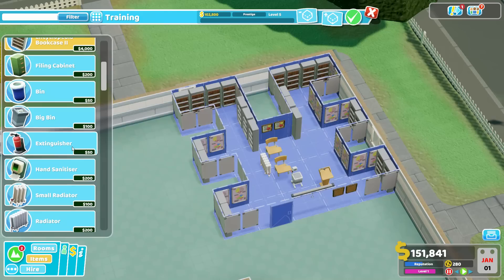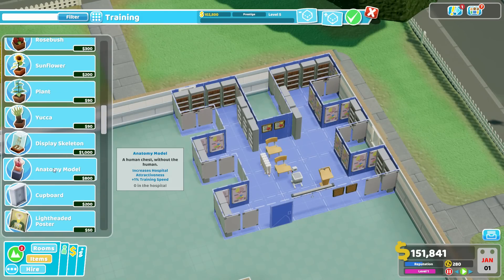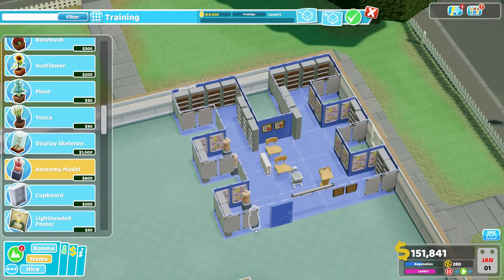We're still not done — we can also squeeze in anatomy models. The anatomy model is the least efficient item since it costs both space and money, but it's a solid object that doesn't need to be on a wall. We can fit two of them in the small alcoves without causing pathing issues. You can also get a couple along the sides of the larger alcoves. This is admittedly an ugly mess of a room, and it costs $113,700 — don't build this until you're financially stable later in the game.